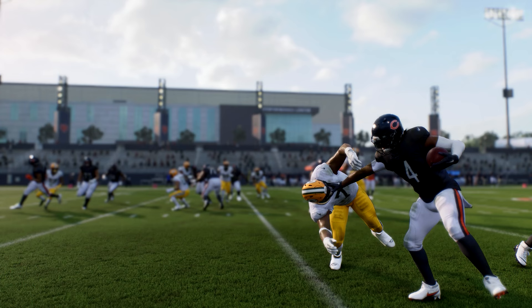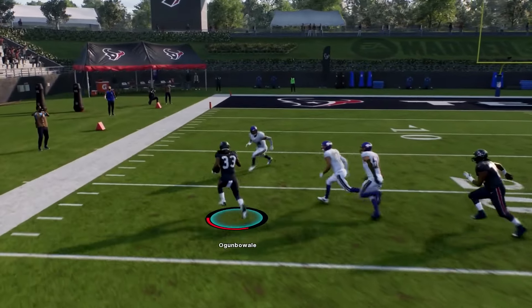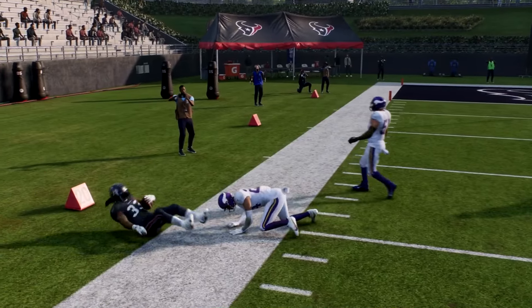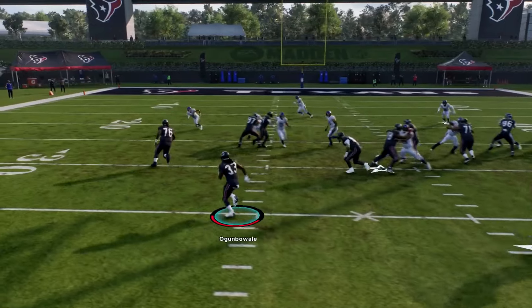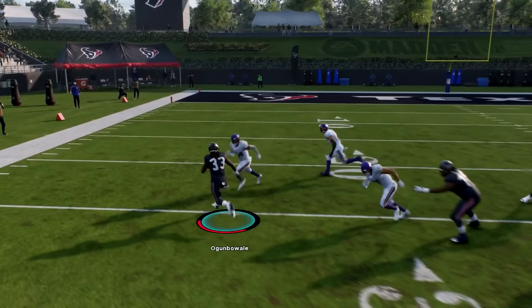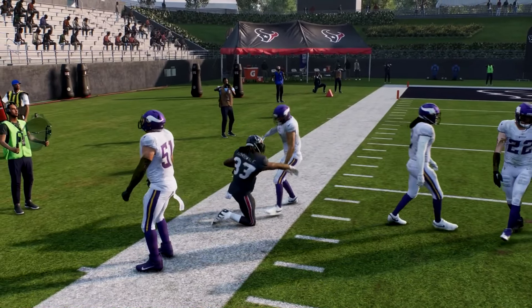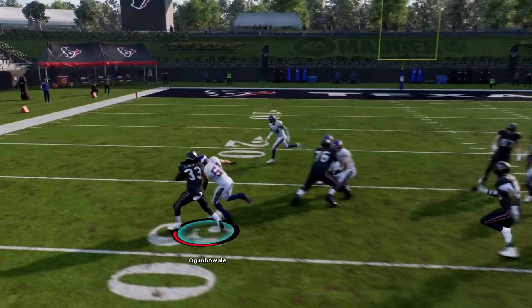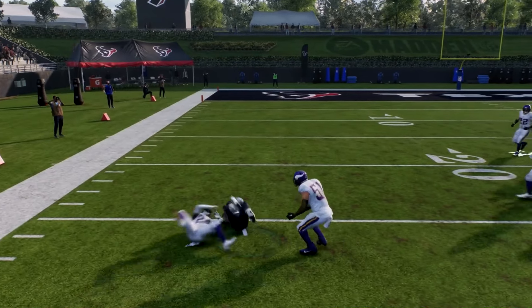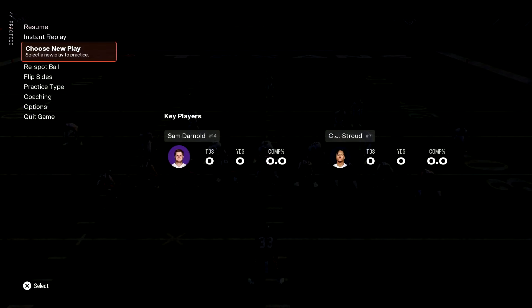Let's now look at how to properly execute a stiff arm in practice mode. About two yards away, I'll start pressing and holding X — or spamming it, it really doesn't matter. Two yards away from my opponent — that was a good one right there. You can press and hold or just spam X.